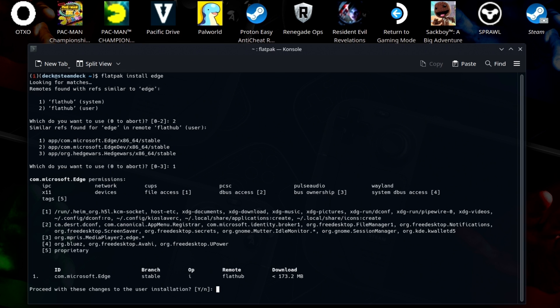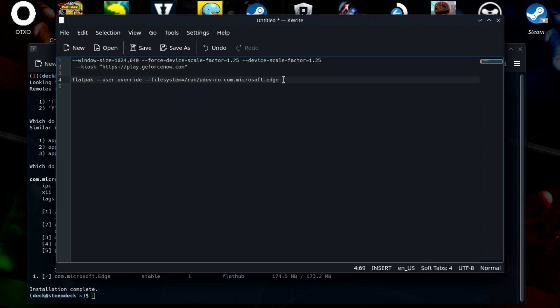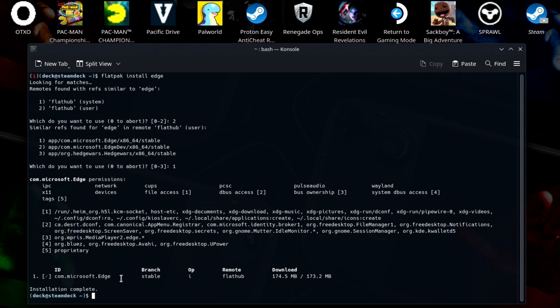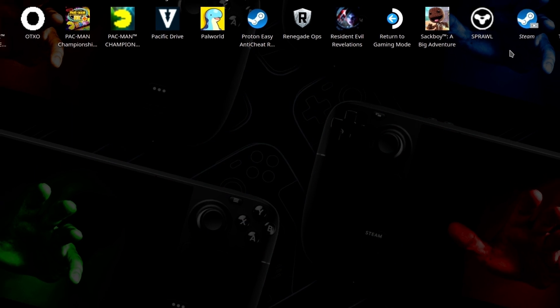It'll go ahead and tell you what it needs to update to make that happen. We're going to hit OK. Now that the install is complete, you're going to need the line inside the video description. I would cut and paste this and try not to type it. We're going to do this Flatpak user override — copy it, and don't hit Control-V in here. Use the Paste button. It'll paste it in and hit Enter. You won't see anything, it'll just come back as a prompt. This is going to allow Edge access to the control system on the Steam Deck.